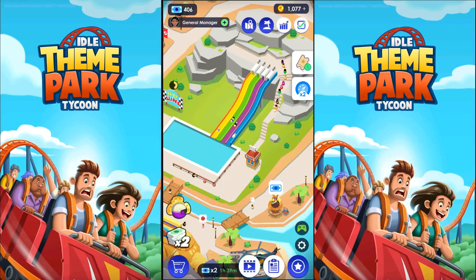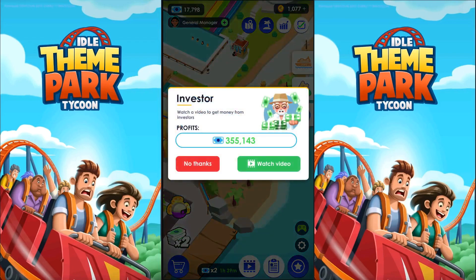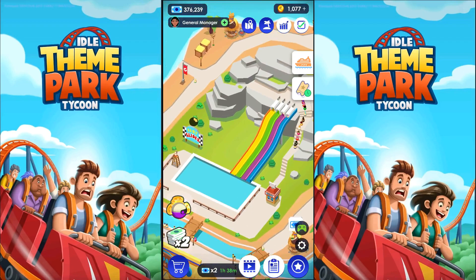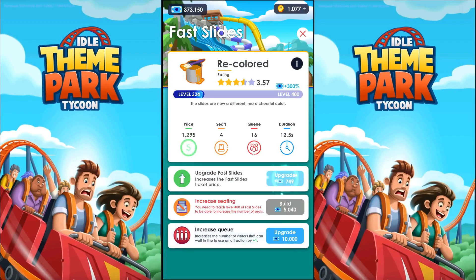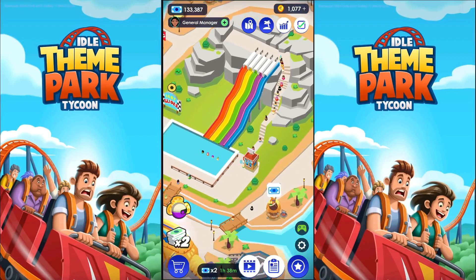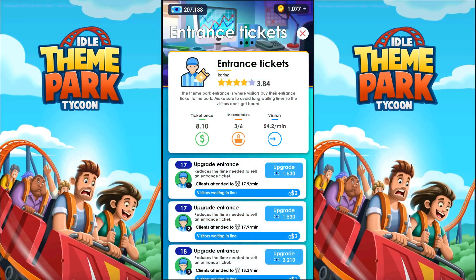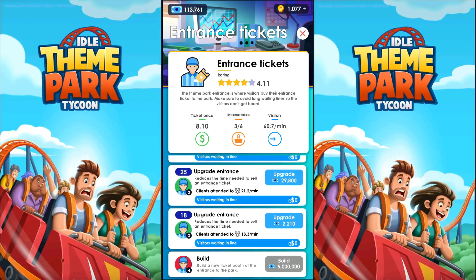We are getting more money. It's not going to be very long before that helicopter gets us the money we need to open up the new spot. Since we have this kind of money, we might as well go over to 400. Bigger slides — the slides are taller and longer, offering a more thrilling drop. Let's increase seating and the queue. They are longer and we got a bigger queue. That was about 41,000 — not too bad. We need to get these guys into the park. I need 5 million to build another gate, so for the moment, no — for the future, yes.